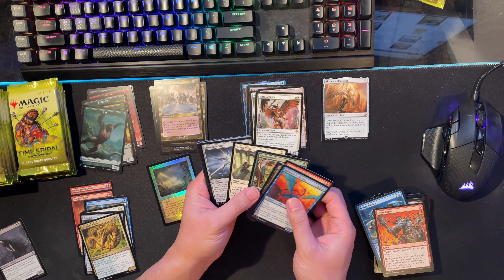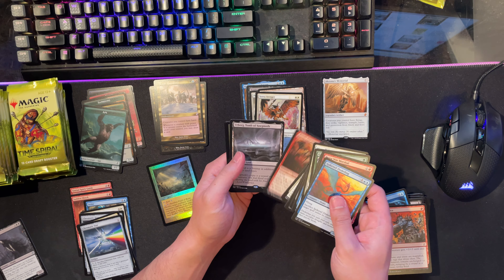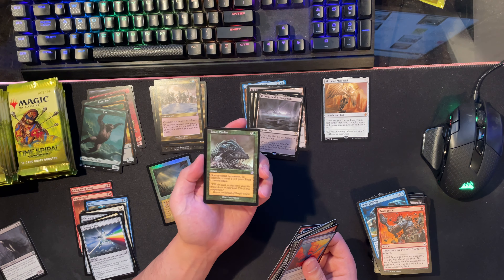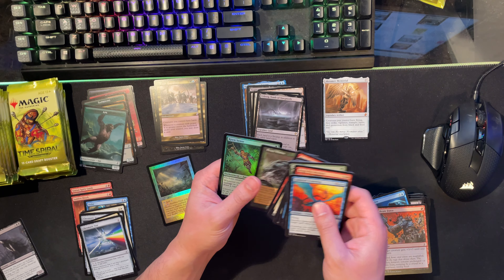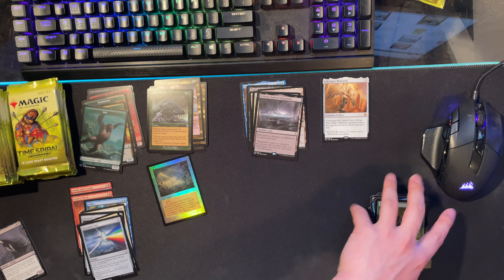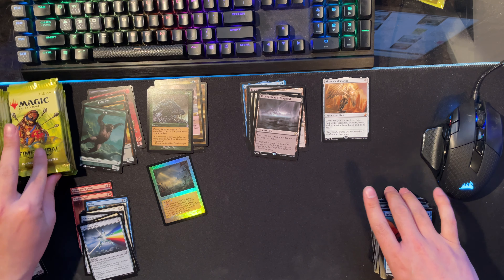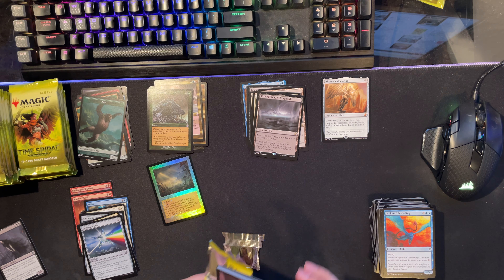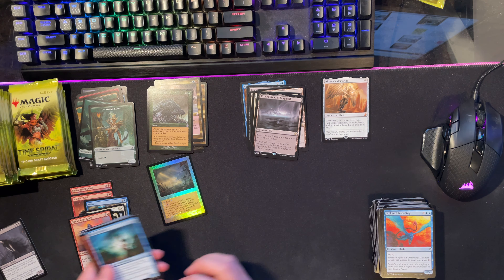Another Chromatic Star. Erborg - nice, I needed one. And Beast Within - I actually needed this. I was looking for one and couldn't find it for my sliver deck. It's an old border too. And a Keen Sense foil. So we are actually looking for a Sliver Legion for my sliver deck - hopefully we pull one, but odds are not good. Another Simian Spirit Guide - rip.